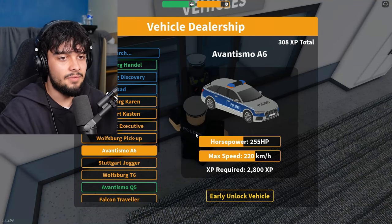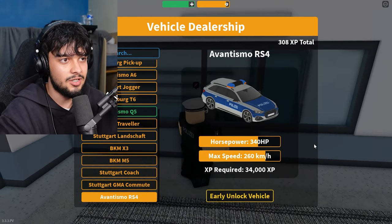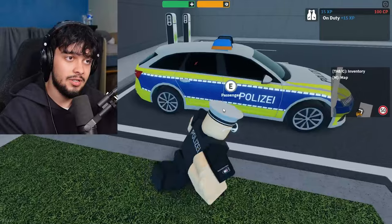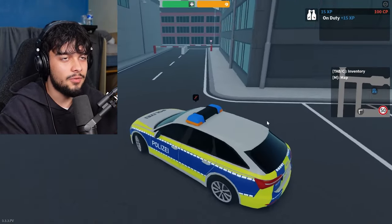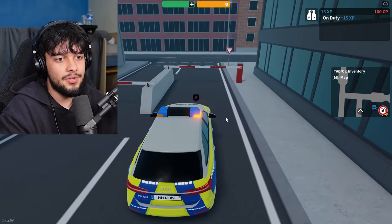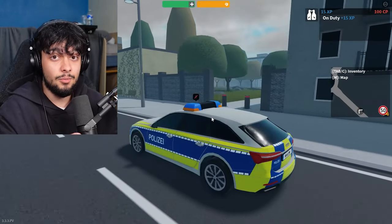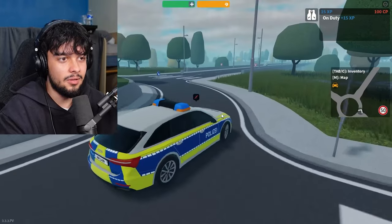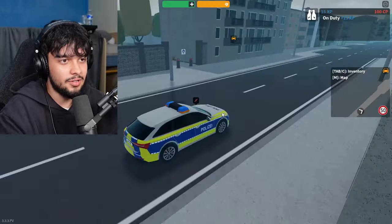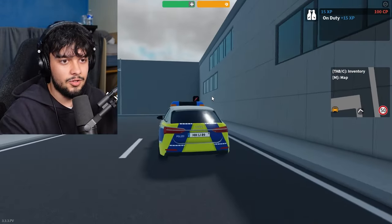Next we have the Advantismo A6 — the Audi A6. It's very similar to the Advantismo RS6 but less sporty. This is the same as the admin car I drive quite often. Performance is very good, it looks sleek, and it gets the job done. The light bar on the top looks cool too — overall a win-win and a good option to buy.